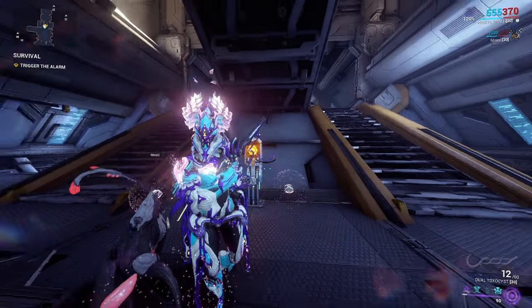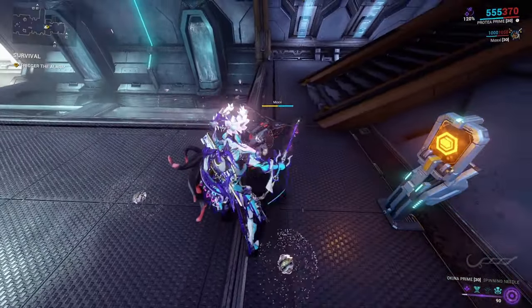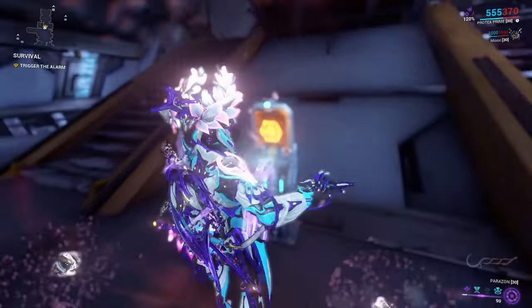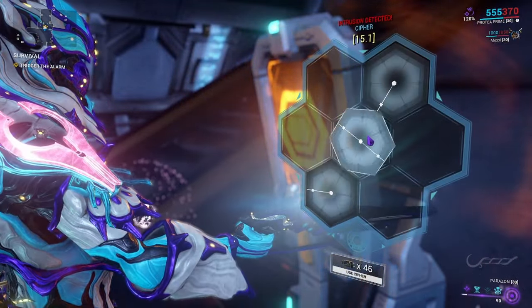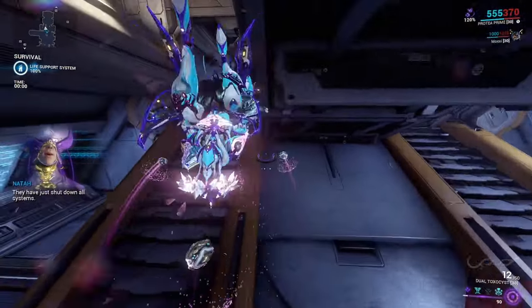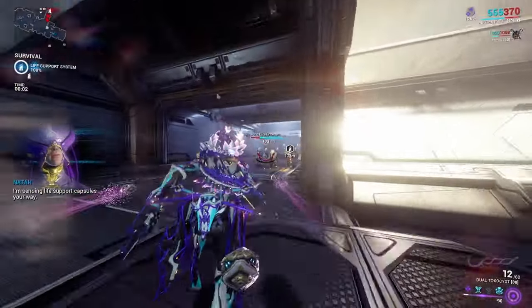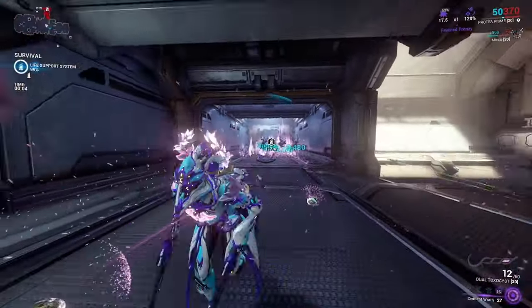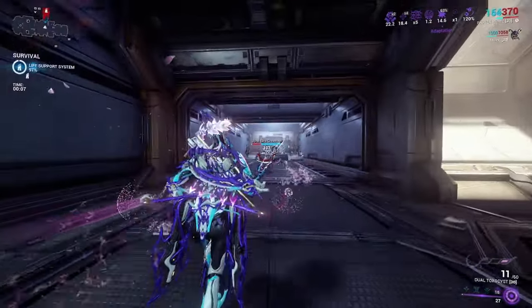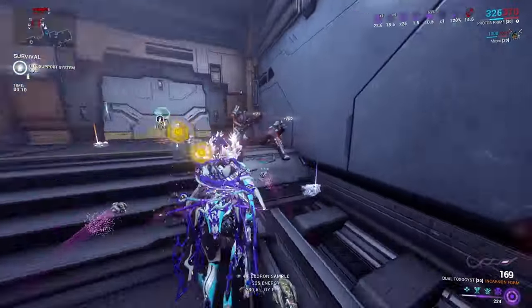All right, here we are in Steel Path. I went ahead and brought my Dual Toxicists, my Burst, my Okinas, and I brought back my Vulp Phylo. So obviously, how does she perform outside of a Simulacrum area? Well, I'm using the Sentient Wrath build instead of the Armor Strip build purely because I wanted to show off how this build works more than anything else. So, lift them up and then just start doing this to them — well, they can't really fight back, obviously.